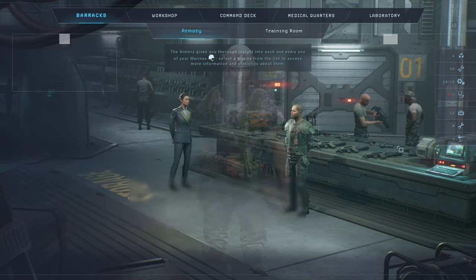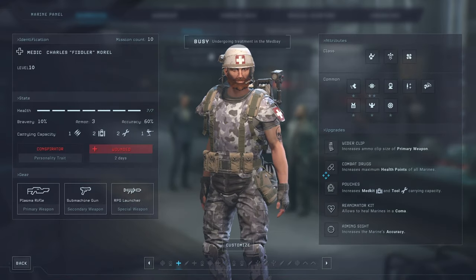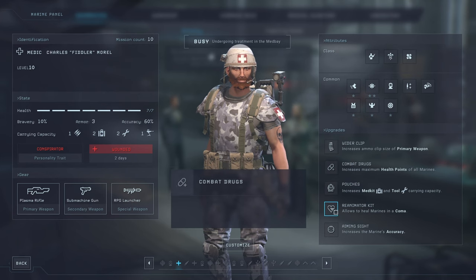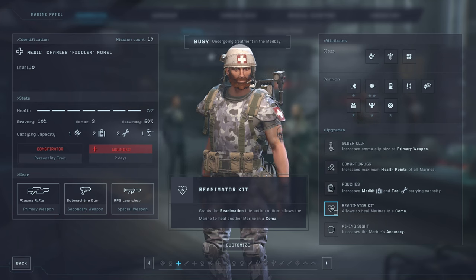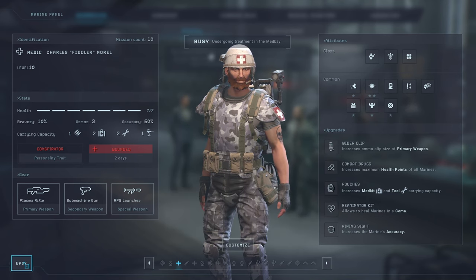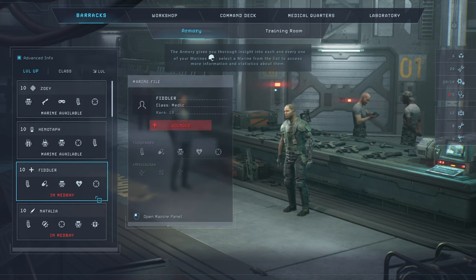Next, the Medic. The Medic's best ability in my perspective is Combat Drugs — one extra health point for everybody, which is really good. I personally also like the Reanimator Kit because coma can happen from time to time, and it allows you to bring your marines out of it. I would skill both of those and skip the stress relief upgrade.